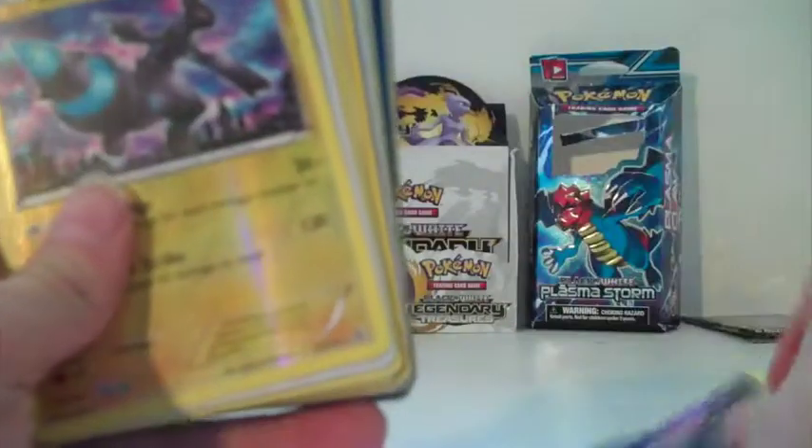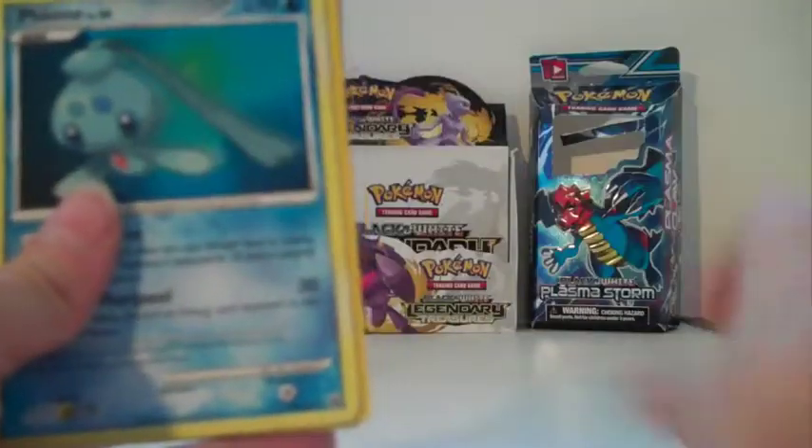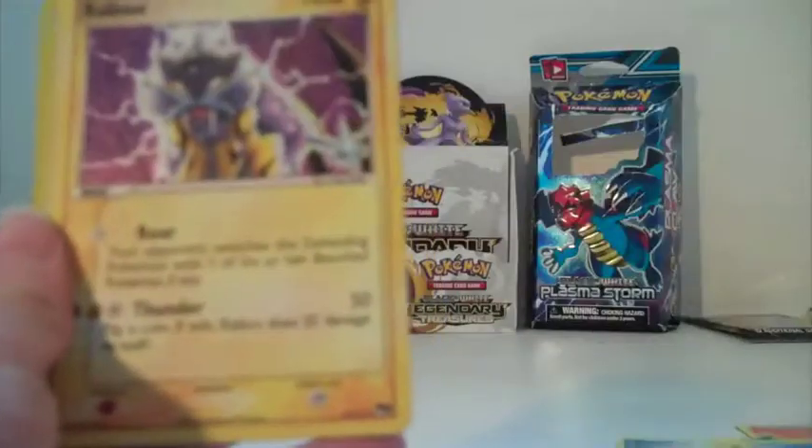Sorry. Okay. So: Arceus, Darkrai EX, Keldeo EX, Tornadus, Eelektrik EX, Kyurem EX, Black Kyurem EX, White Kyurem EX. Shaymin EX, Rayquaza EX, Cobalion, Zekrom, Darkrai EX, Darkrai EX, Darkrai G, Deoxys, Phione, Manaphy, Manaphy, Phione, Giratina, Entei, Suicune, Raikou, Regigigas, Giratina.